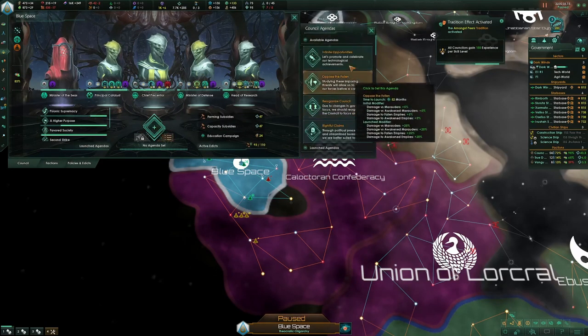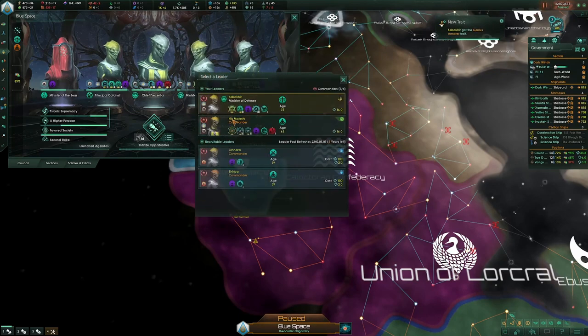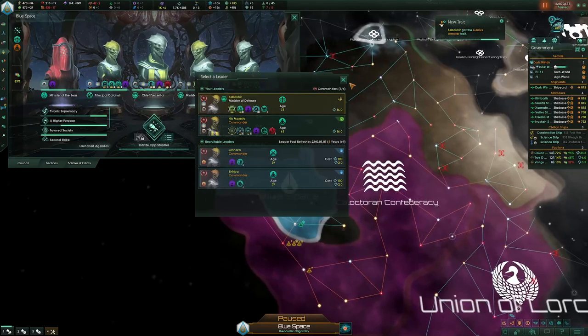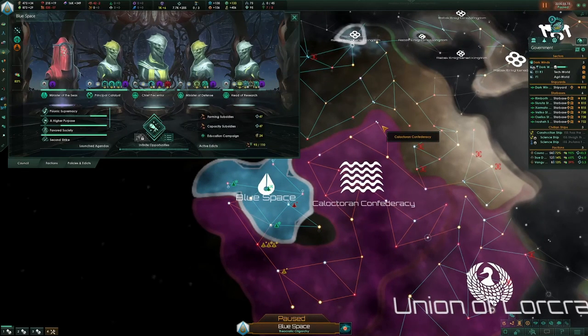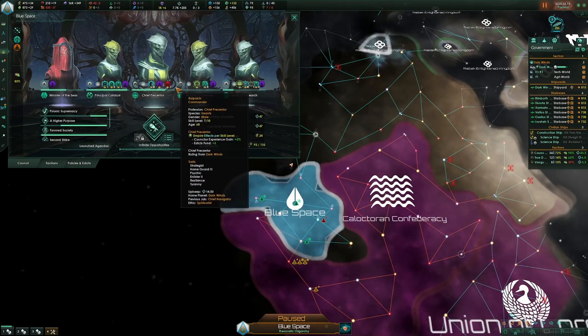He got Genius Armor too! So we have two Genius Armors right now. If you're fighting and you need to put your GA in, just emergency reelect the Ministry of Defense to ruler again.